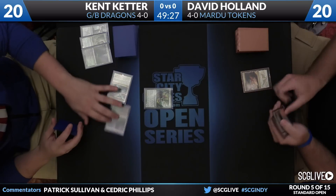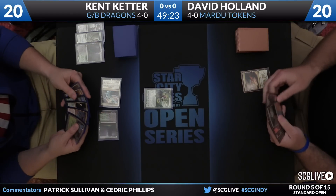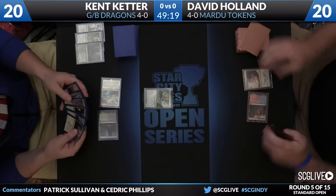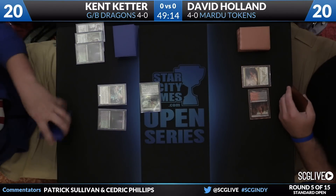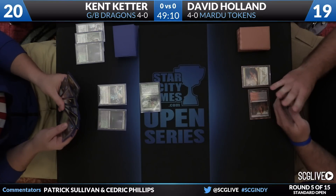The key ones here are Den Protector plus Deathmist Raptor, and then Haven of the Spirit Dragon plus dragons. There's a Temple of Malice — take a look at the top card — looks to be a Butcher of the Horde there for Holland. He'll leave that on top and pass the turn back over to Keter, who will start by attacking for one with a Satyr Wayfinder. Holland going to go down to 19. First blood here in round number five.